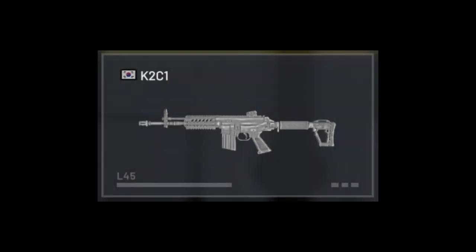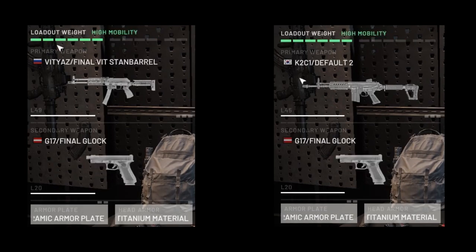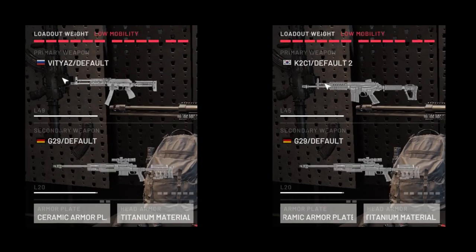A 5.56 caliber assault rifle for just three weight slots — that was supposed to be the premise of the K2C1. The fact that it takes up only three weight slots means it could be used in place of an SMG inside the best RPG loadout, the best high mobility assault loadout,